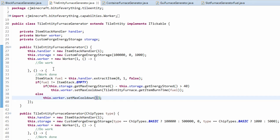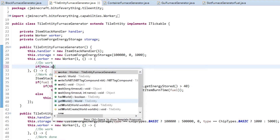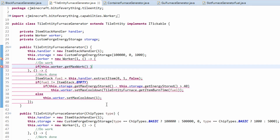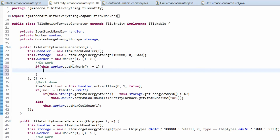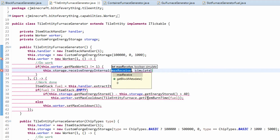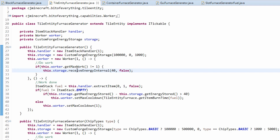We need to make sure we're supposed to be doing work. So if this dot worker dot getMaxWork is not equal to 1 — meaning it is supposed to be doing work — then we do this dot storage dot receiveEnergyInternal, receiving 40 RF, and it's not a simulation. So if we're burning through fuel, we receive 40 RF per tick.